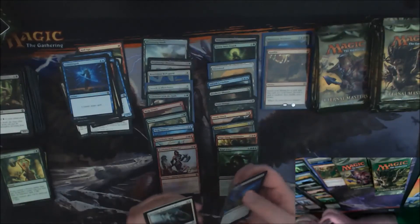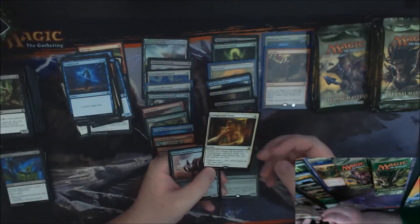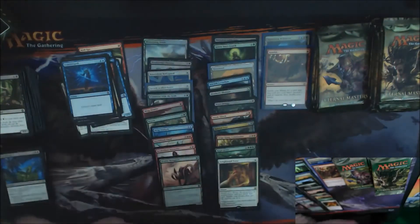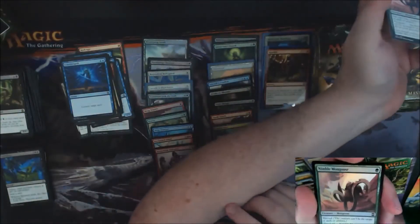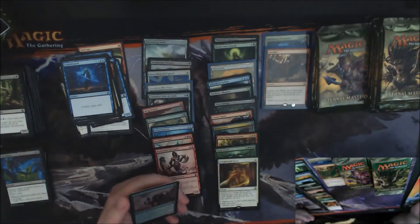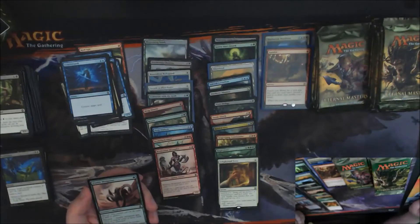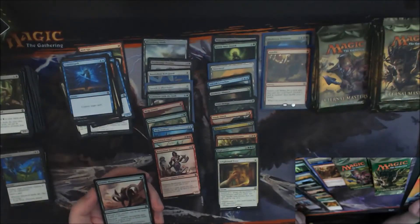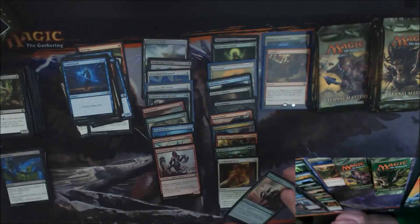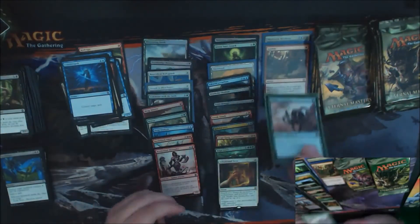Annihilate, Burning Vengeance, and an Enlightened Tutor — nice card, a pretty good pickup. And a Foil Nimble Mongoose. I think that guy is worth some dollars from what I recall. Let me take a quick peek — yeah, this guy's ten dollars. A ten-dollar Foil Nimble Mongoose right there. Interesting — he can have a sleeve, but just a lowly green sleeve. So we've got a Foil Swords to Plowshares and a Foil Maelstrom Wanderer already, which is nice.